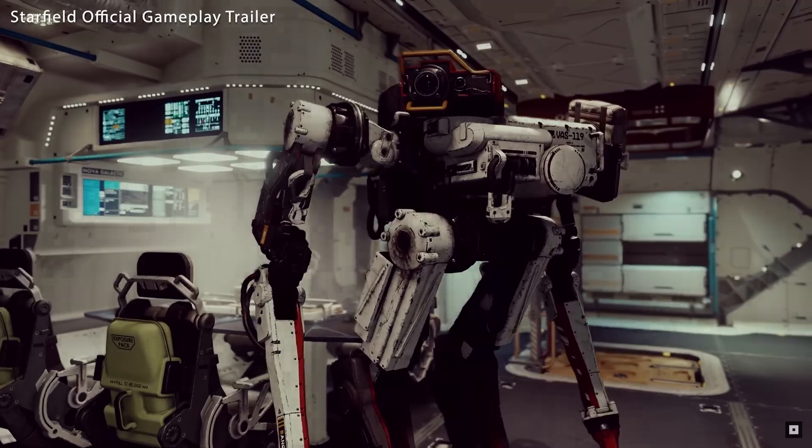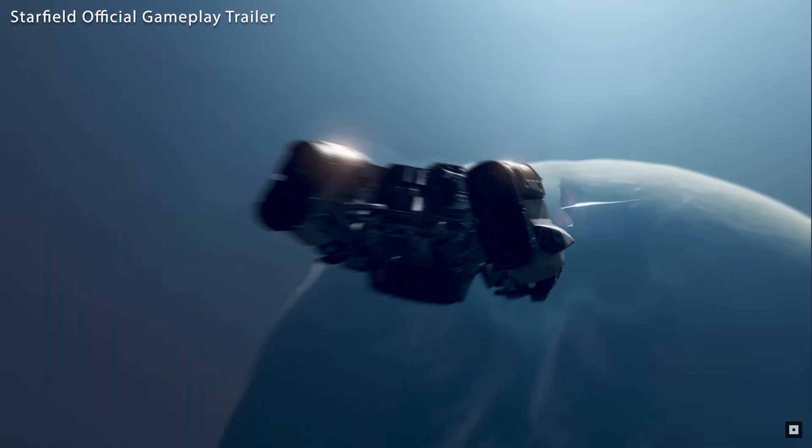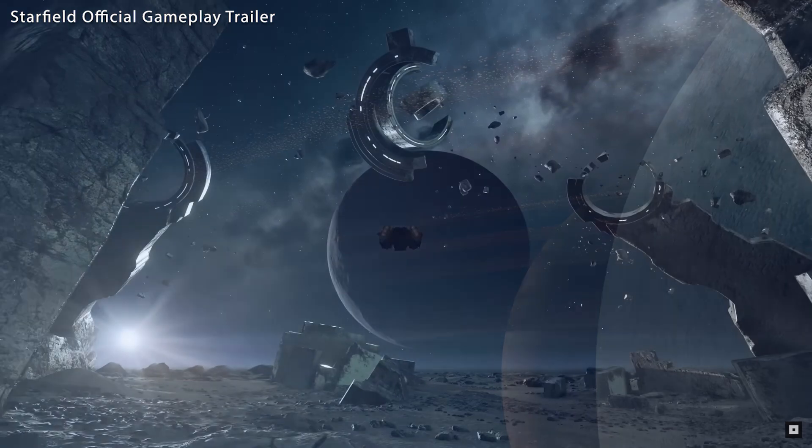A boundary-reach text box seems to appear when hitting an invisible barrier to your available chunk of planet to explore. This doesn't seem to be the end of your planet exploration, as you are then prompted to open the map to explore another region or return to your ship. Todd Howard did say we could go anywhere, but I guess we'll have to bear with a few more loading screens than expected.